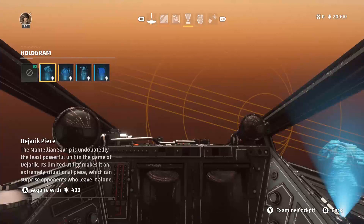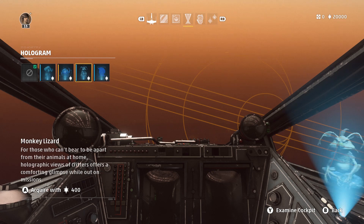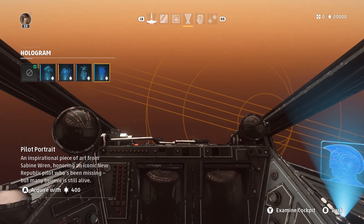Moving into interior cosmetics, specifically holograms, you can have a Mantellian Savrip Dejarik piece. It is, quote, undoubtedly the least powerful unit in the game, but I think that's just writer's bias, since we see Chewbacca using it to great effect. There's a hologram of a monkey lizard like Salacious Crumb — it's meant to be like a reminder of the pet someone might have at home, maybe a critter picked up from Batuu. And there is a pilot portrait, an art piece done by Sabine Wren. The pilot is said to be missing but believed alive, so maybe it's meant to be a rendition of Ezra Bridger.